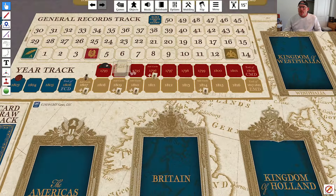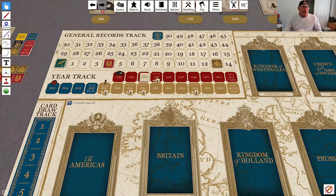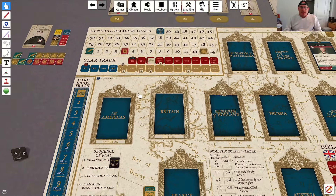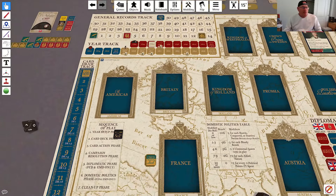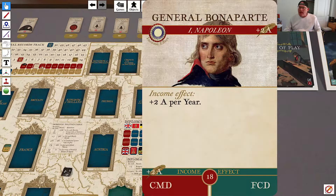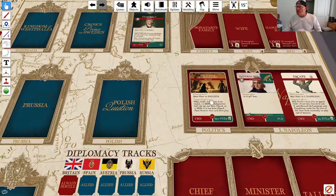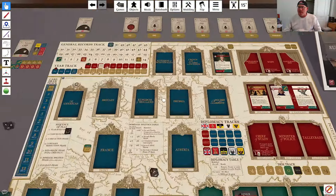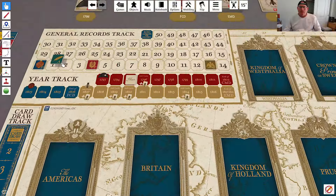We advance to 1795. We reset the card draw marker — it hasn't been lasting very long, which is a bit surprising. And we get two admin for our newly minted General Bonaparte. None of the other cards in play have an income effect, so we get two admins. Now we can maybe add another commander if we end up with a campaign this turn.